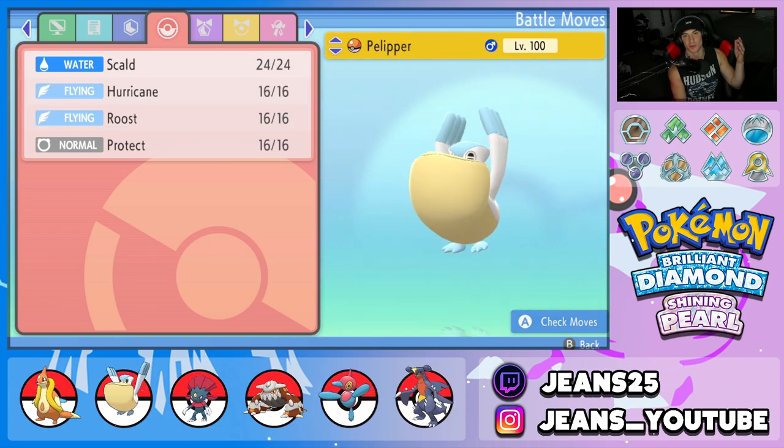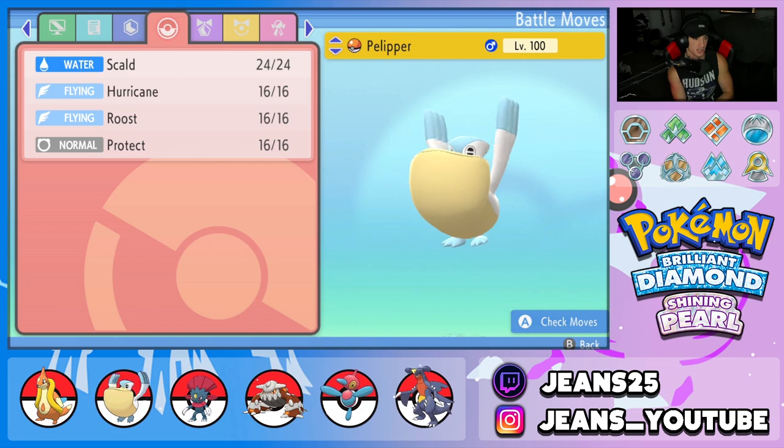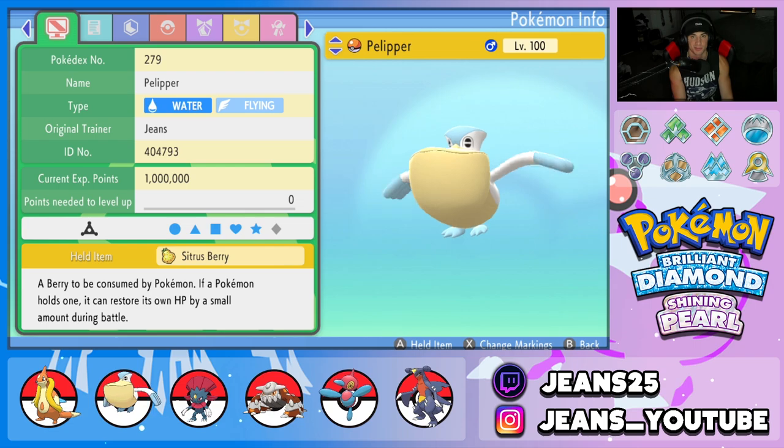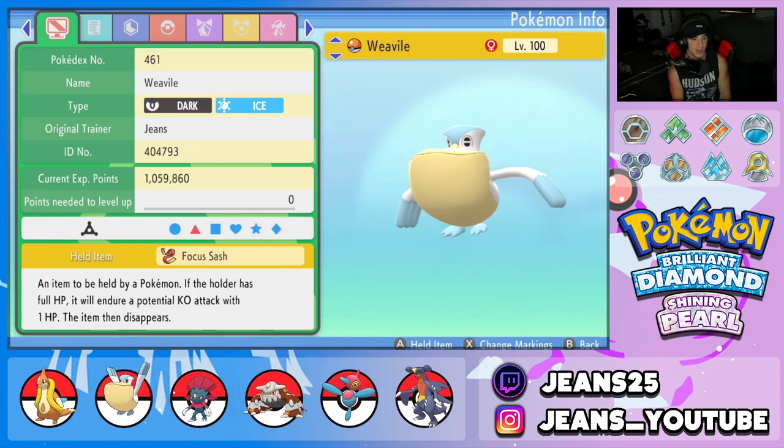Second Pokemon on the squad is going to be our Rain Bird, Pelipper, with Scald, Hurricane, Roost, and Protect, rocking with the Drizzle ability. The item is going to be a Sitrus Berry to give it more HP when it falls below half.